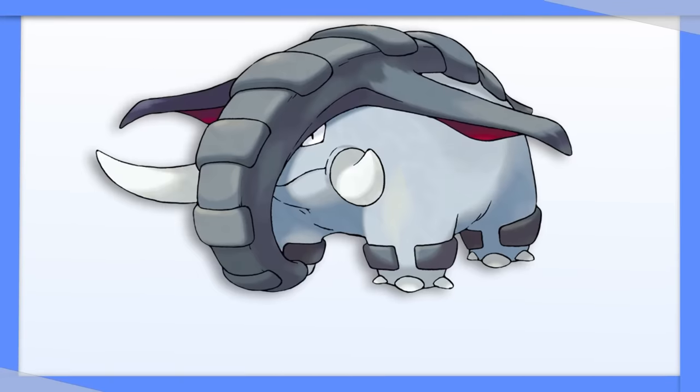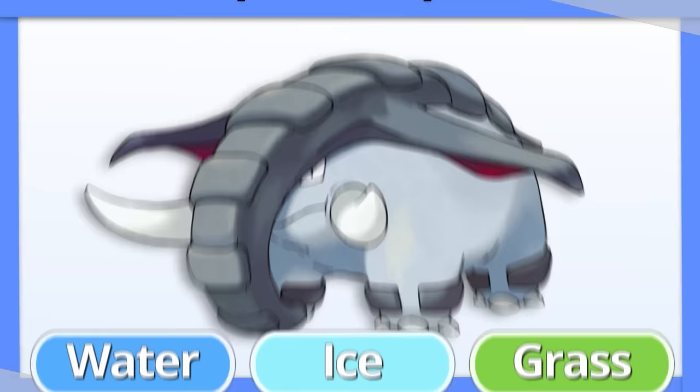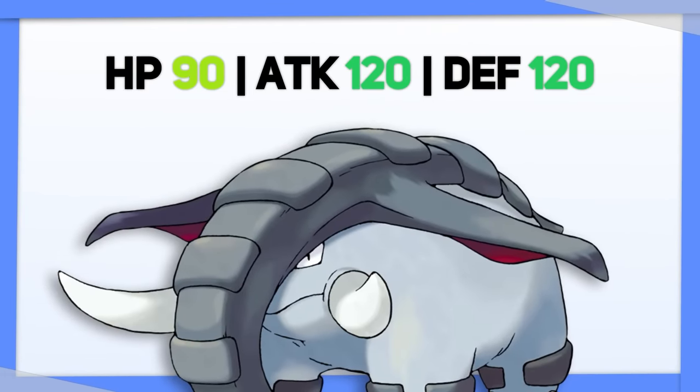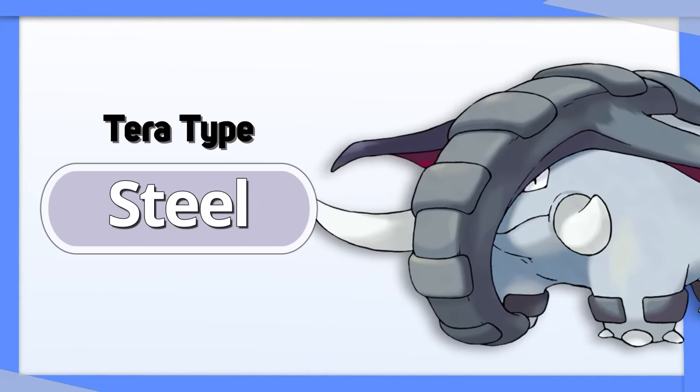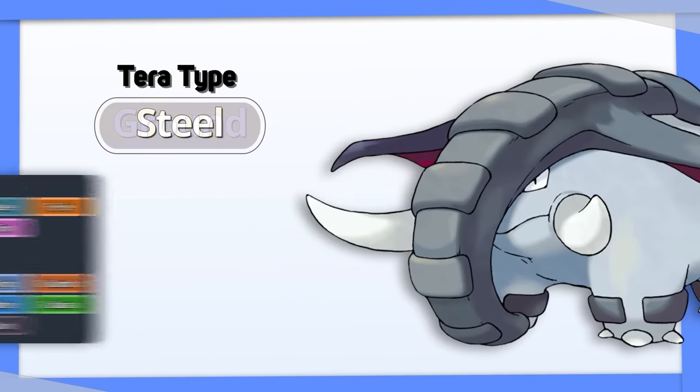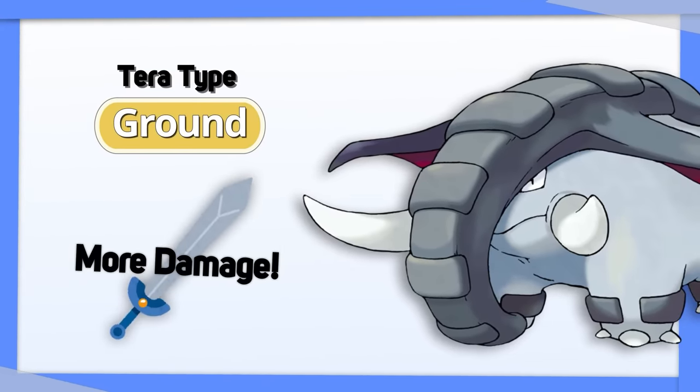Donphan is weak to Water, Ice, and Grass attacks, and is overall a bulky Pokemon with decent offense. The best Tera type for it is Steel, to allow it to survive longer and take advantage of Ground's good matchup spread. If you want more damage, you can also use Tera Ground.